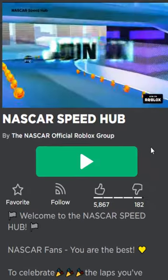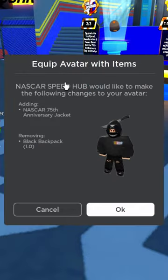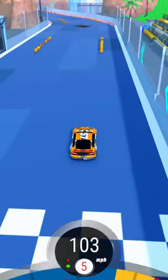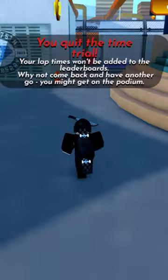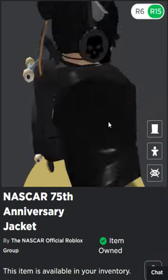If you guys want this LED clothing for free, the game you need to play is NASCAR Speed Hub. You should get this automatically as soon as you join the game, but if you don't, you just want to play this little car racing game and basically leave as soon as it comes up with this red button that lets you exit the race. And honestly, that's basically it — you should now own the NASCAR 75th Anniversary Jacket.